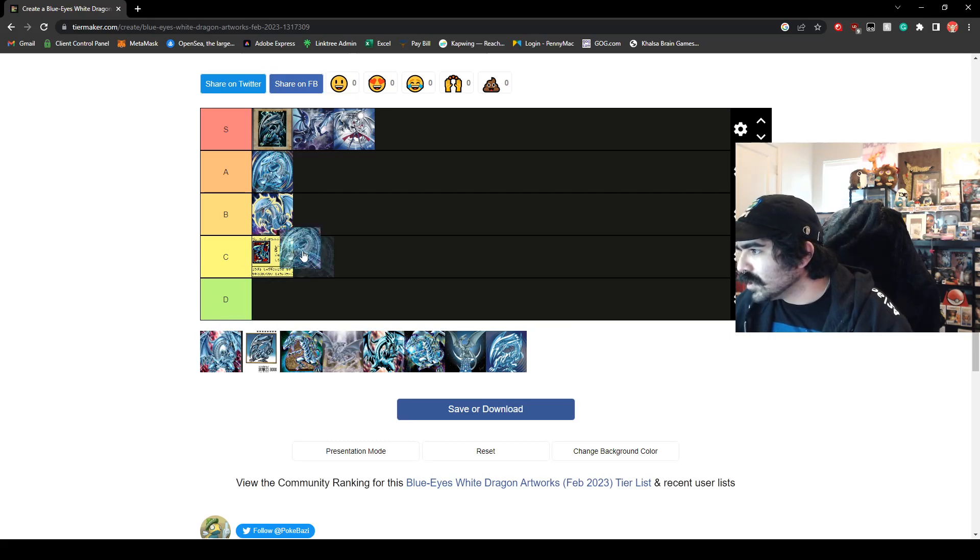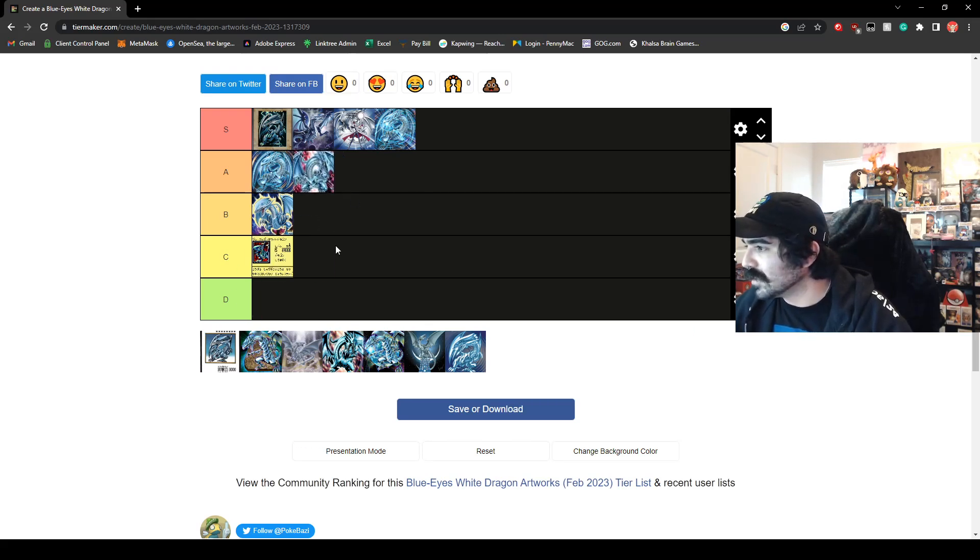It looks like another Rush Duel card. We just have to put that one in S tier because it does have the White Lightning attack about to be fired off — there's a bit more detail into it. It looks great. If I'm not mistaken, this is also a Rush Duel, based off the Legend of the Blue Eyes White Dragon card art. We're going to put that in A tier. It does look great; I don't think it's great enough for S tier, and I don't own it, so I can't really say.